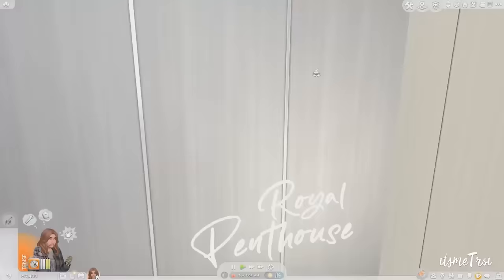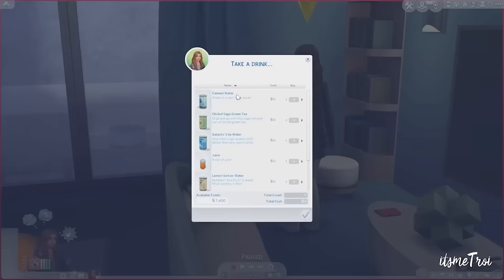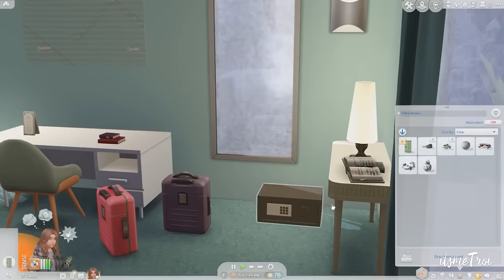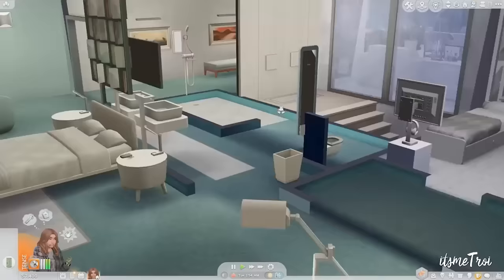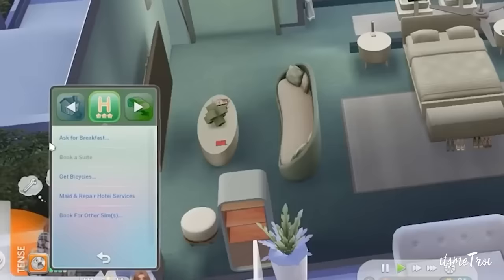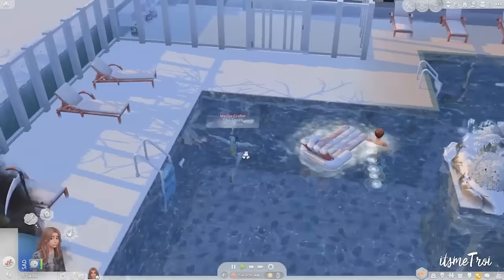You can download one of the premades or build your own. There's room service and housekeeping. The biggest thing is to place these in resort locations, meaning places like Mt. Komorebi or Selvadorada. Don't place it in Willow Creek like I did — it was kind of out of place. My sims died from freezing in Mt. Komorebi because they weren't paying attention, but for those who want the hotel resort experience, check this mod out.